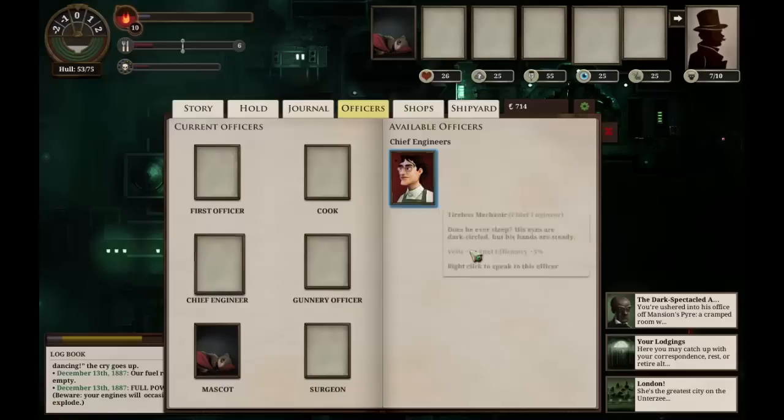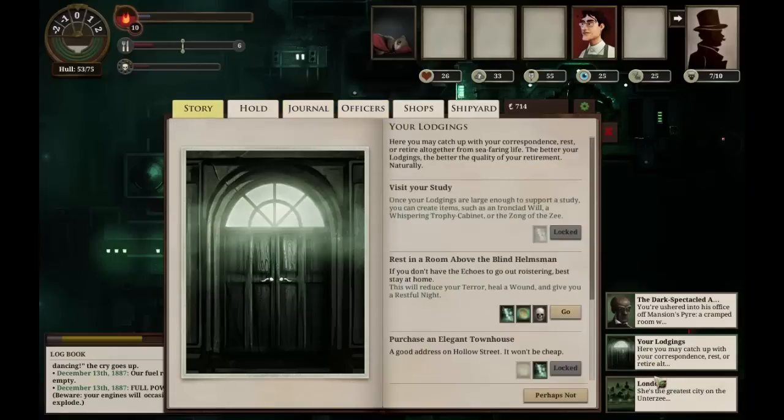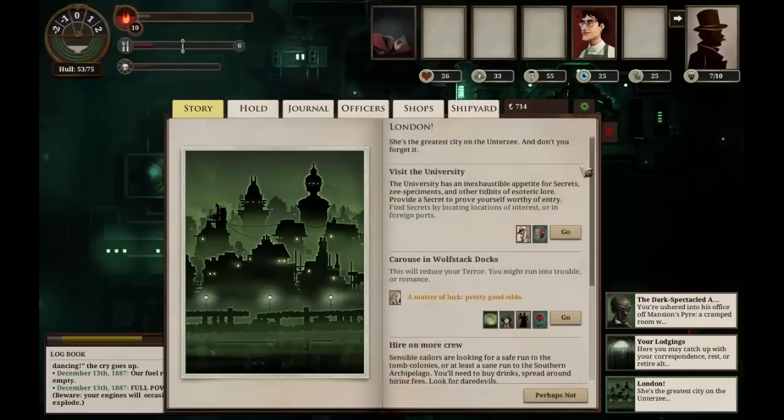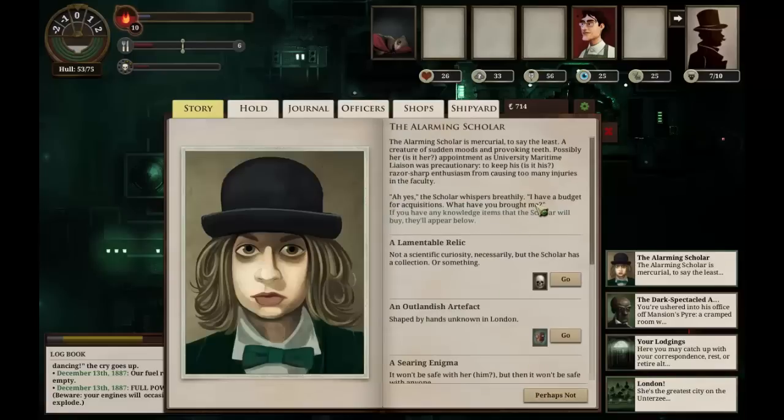We can go to our officers and apply our chief engineer, which gives us eight more veils and a 5% fuel efficiency bonus — quite nice. We could visit the university and spend a secret to find out what's in store. The university has an inexhaustible appetite for secrets, sea specimens, and other tidbits of esoteric lore. We provide a secret to prove ourselves worthy of entry — we've gained one page. The university's maritime liaison whispers breathily: 'This is quite a tasty one.' We're now a favors antiquarian. The alarming scholar is mercurial, to say the least — a creature of sudden moves and provoking teeth.